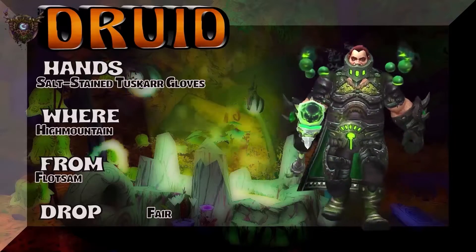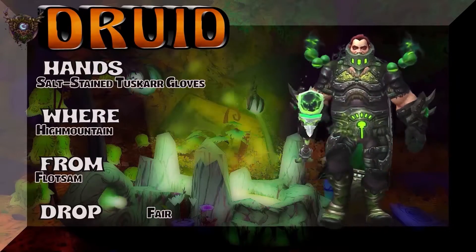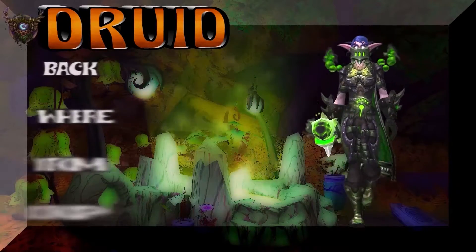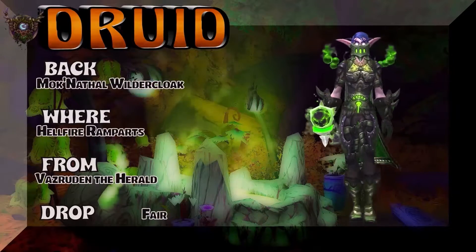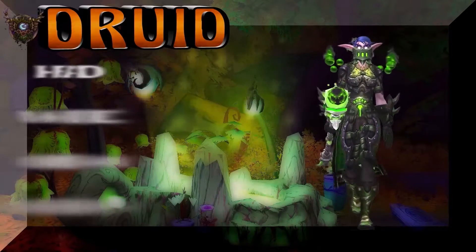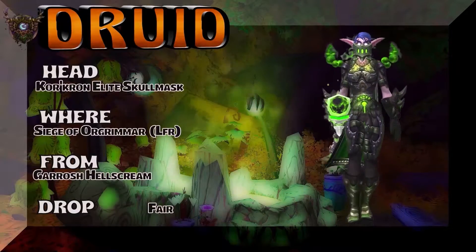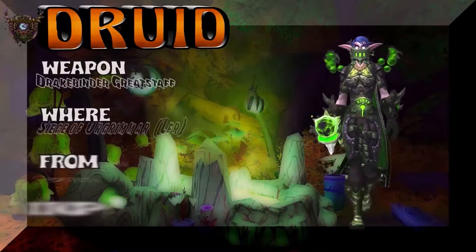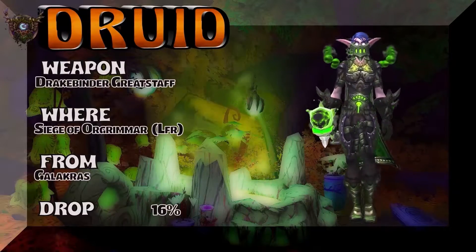Sticking with the same tier for the hands — Flat Sam, who I believe is a rare in Highmountain, though he may actually be from a demon invasion, so you'll have to target that with great precision. The headpiece is the Kor'kron Elite Skull Mask, part of the same tier set as the boots and belt. The weapon is from Siege of Orgrimmar LFR — Galakras is the boss — 16% on the drop rate.